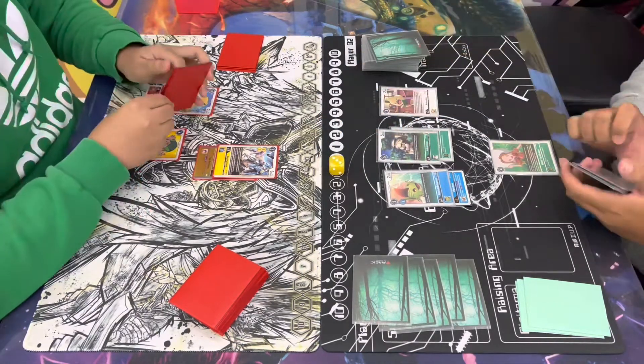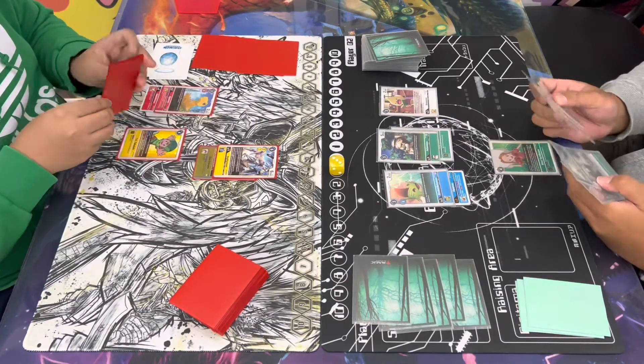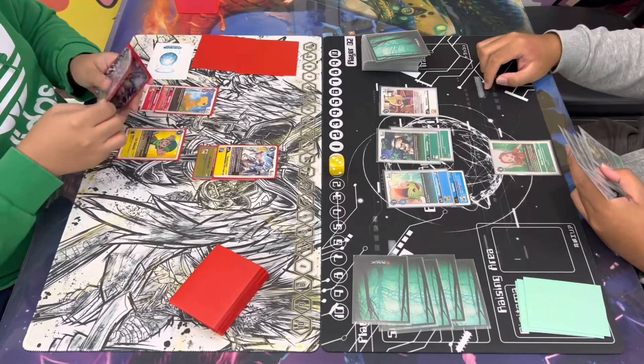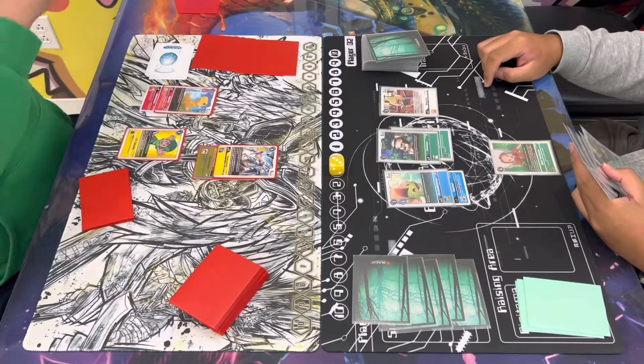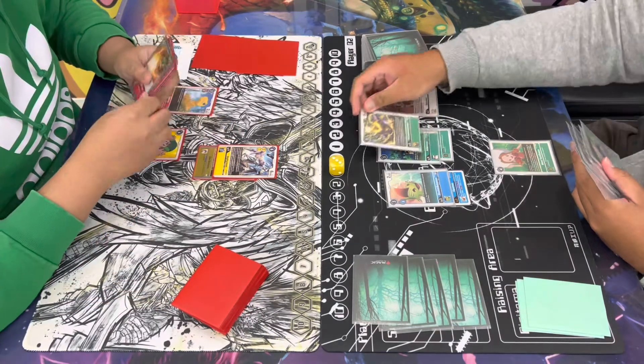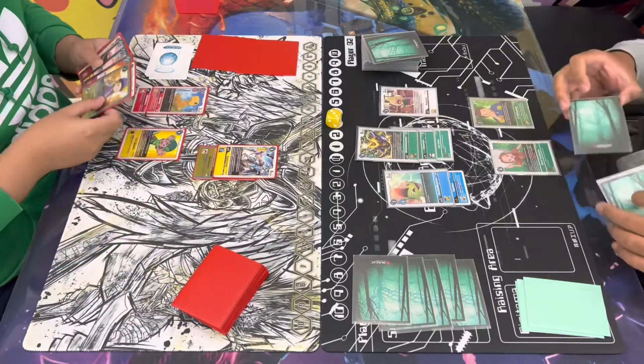Jerome's gonna go ahead and put himself to 1 by digivolving over with the Argomon. He will be able to gain the additional memory back. He did play the Izzy this turn, so he actually won't be able to attack with Argomon because he digivolved over it. He's gonna go ahead and digivolve over the Argomon with the random Kabuterrimon, putting himself to 0, then drops the JP, putting Gabe back to 3.